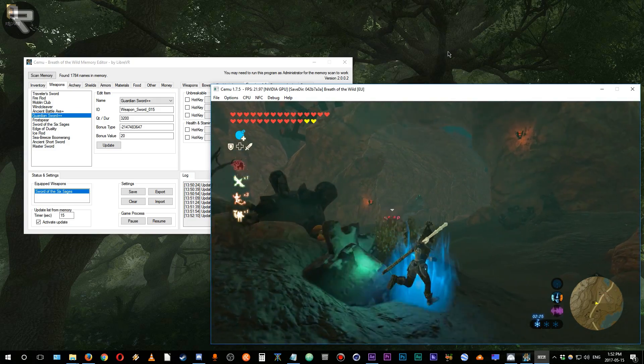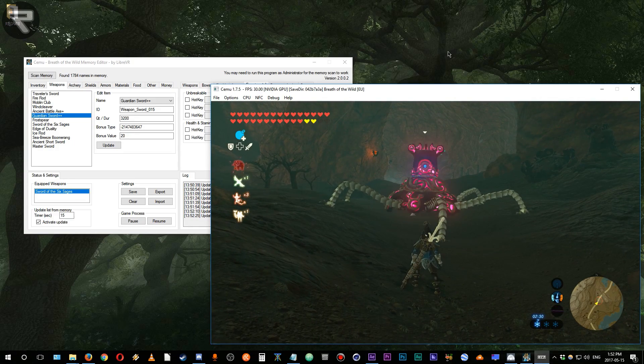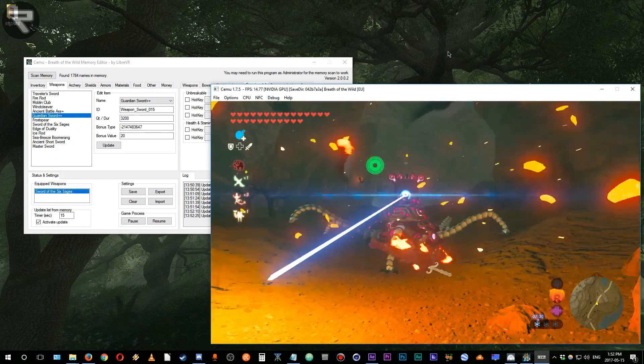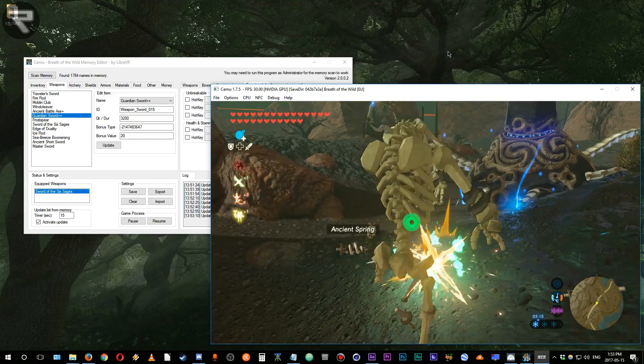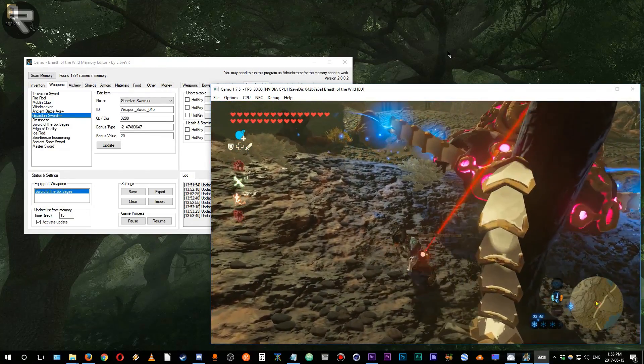The app is also organized into tabs to show items by category. You're able to edit your rupee value, and you can change items into different items as well. In version 2 of the build, Libra VR has also allowed you to edit an item's bonus type and value. This program is currently under development and the version 2 beta was just released, so jump down into the description for the download link to Libra VR's Reddit post and try it out for yourself.